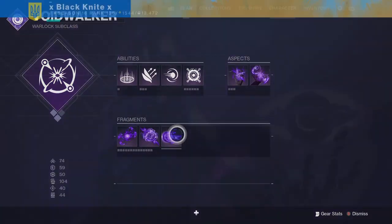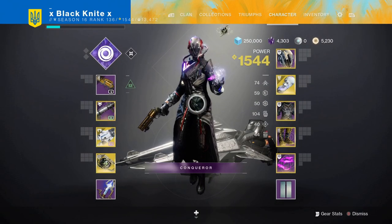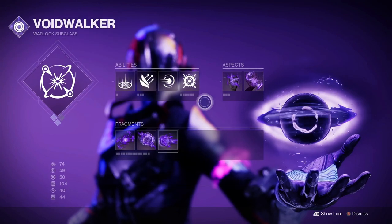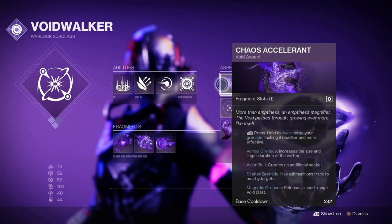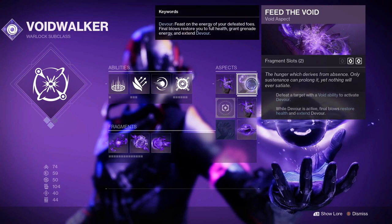And you get 10 Discipline, that's nice. After that, I had to make a build — obviously this is too good. This is a Warlock build. The other two aspects are Chaos Accelerant for your charged grenades, and Feed the Void for Devour.